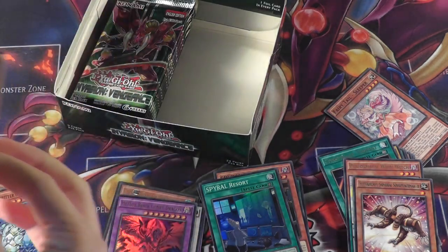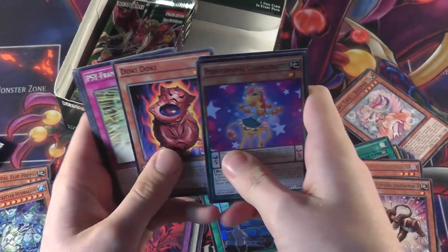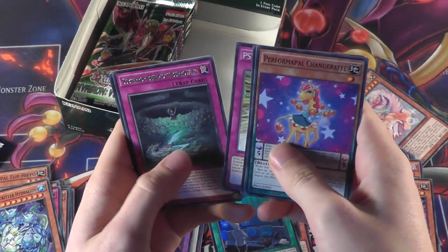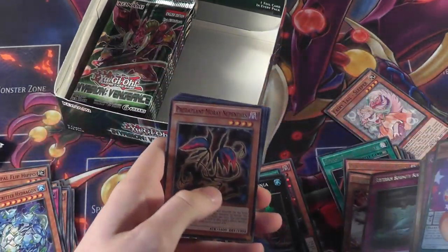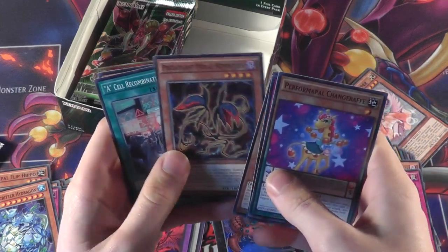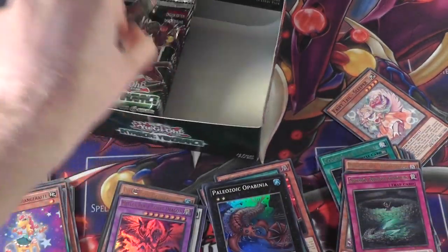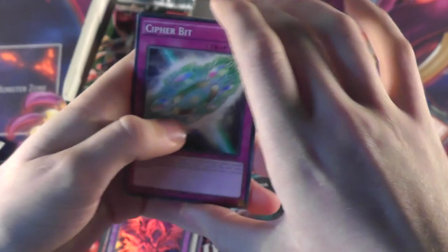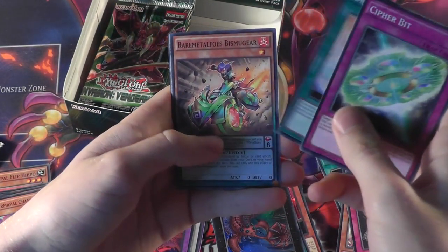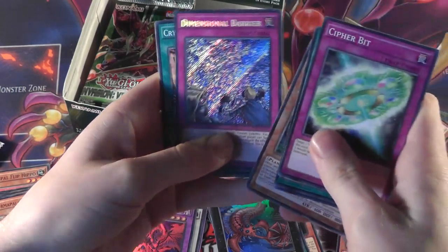That seems a lot more solid and well sealed than normal. Chang Giraffe, Crystron Entry, Doki Doki, Cyphering Accelerator, Subterra Behemoth Burrowing, and a Paleozoic Oppa Mnir. Predator Plant, Ace Recombination, and Flower Cardioon Clover with Boar. Some of the Rares seem a bit odd — I think it's just the ones with longer names are a bit squished. Cypher Bit, Sprite's Blessing, Rare Metal Foes, Bryce Sigma, Predator Plant Flytrap, and a Dimensional Barrier.